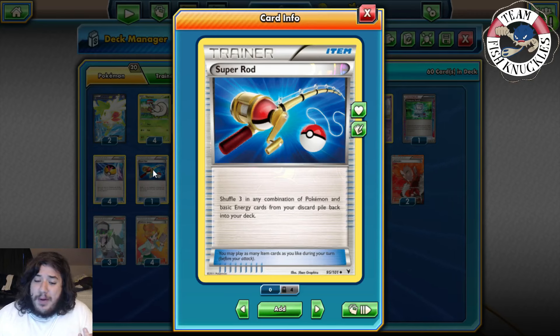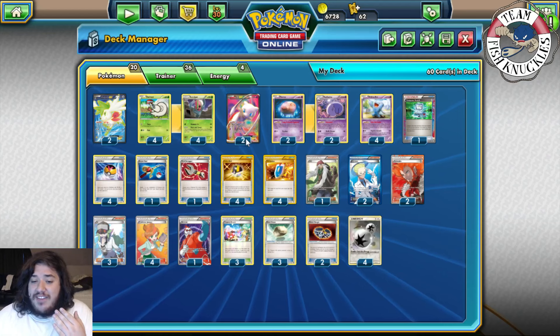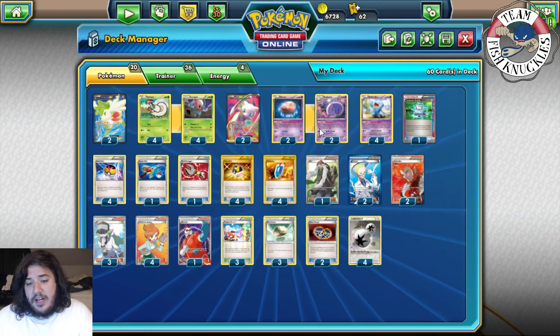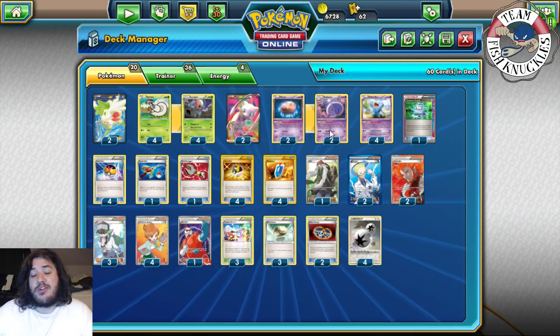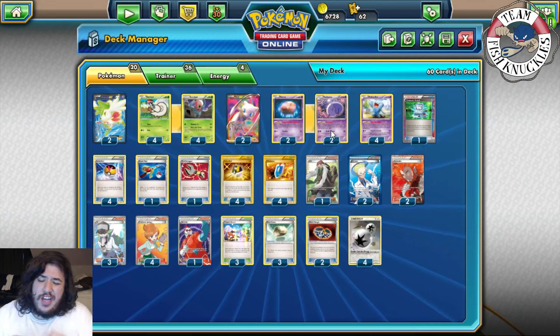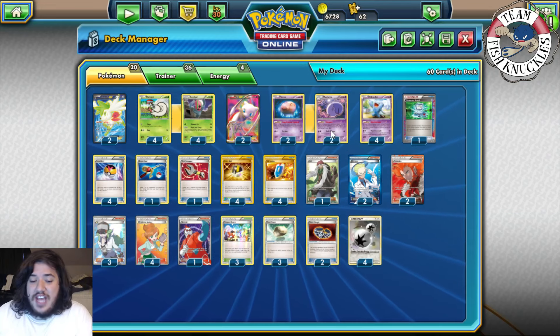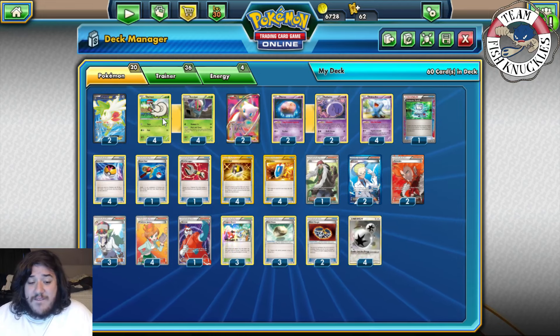We also play one Super Rod to shuffle in a combination of three Pokemon or basic energies. You could play Sacred Ash to shuffle in five Pokemon, but at that point you might not want to shuffle back a Musharna if you already have one on the field. With Super Rod, you're mostly just shuffling back Accelgors, which is what you need most.